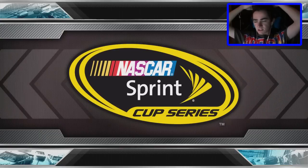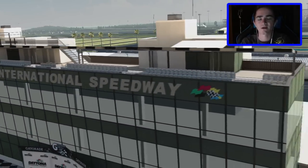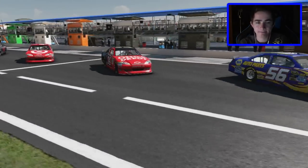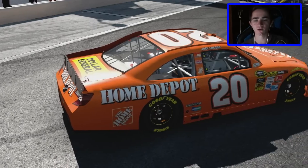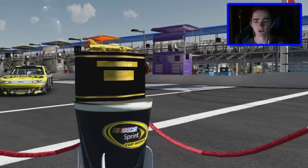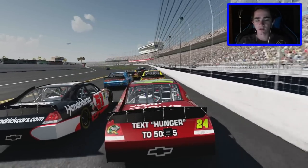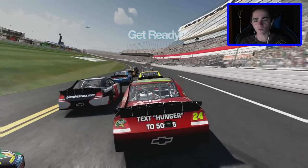Here we are at Daytona International Speedway in Daytona Beach, Florida for the first race of the season — the great American race, the Daytona 500. Jimmie Johnson won the first duel race. Marcus Ambrose will start on the pole, Joey Logano starts second, Jimmie Johnson third, and Martin Truex Jr. starts fourth. The pace car is off, and Marcus Ambrose and Joey Logano will lead the field to the green flag as I start 14th alongside Kurt Busch. We are underway at the Daytona 500.